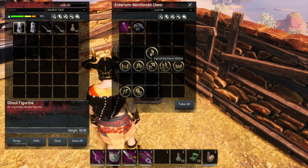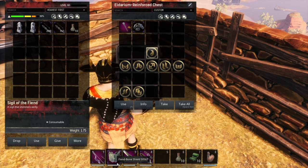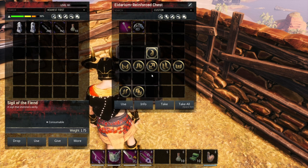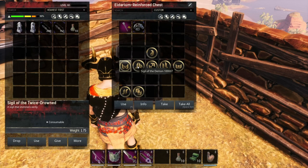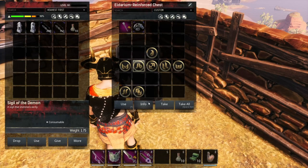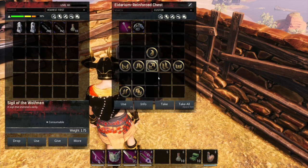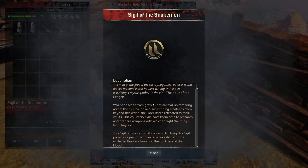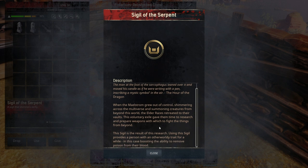Now let's talk about the sigils. You need the Sigil of the Fiend — we need the Fiend Bone Shield, and this is going to keep you from losing your sigils right away if you die. Next we want the Twice Drowned, which will occasionally let you attack without stamina cost. Then the Sigil of the Demon, which lets you run further without rest. Next, the Sigil of the Wolfman, which gives you 20 HP per kill. Then we want the Sigil of the Snake Men, which cleanses you when you have bleeding, and the Sigil of the Serpent, which cleanses you when you have poison.